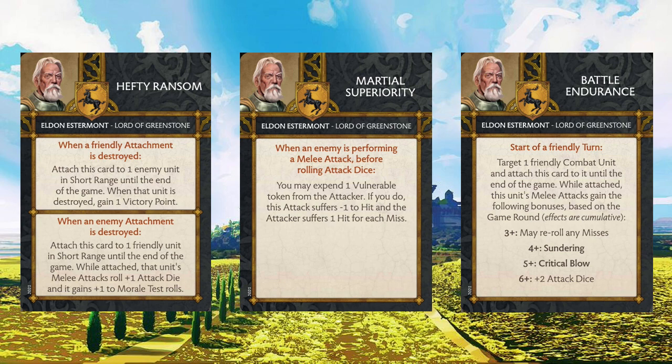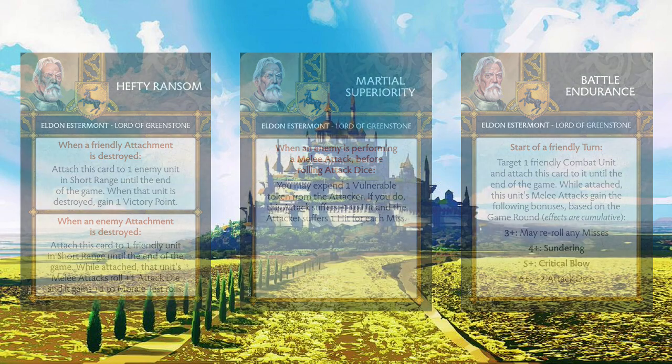Getting plus two attack dice towards the end of the game, if we're still in a world where there's a Pikemen Captain on the unit, pumps them up to some pretty ridiculous numbers. If you do that plus Hefty Ransom, you could be looking at something like 11-9-9, which is pretty nutty for just one unit running around — kind of like you get to feel like a Night's Watch player for a bit, but only for that last round. Battle Endurance can definitely help the Pikemen if you don't have anything better to put it on.